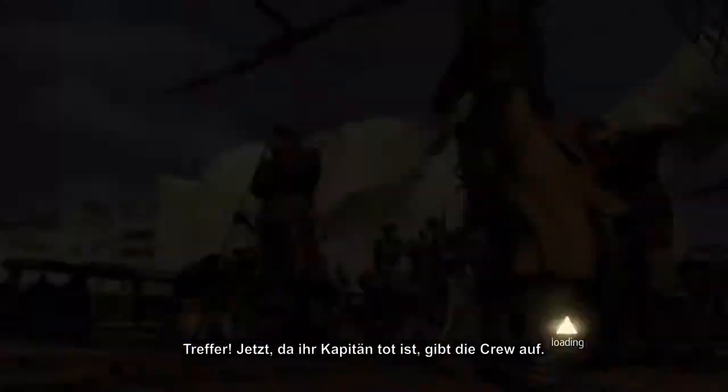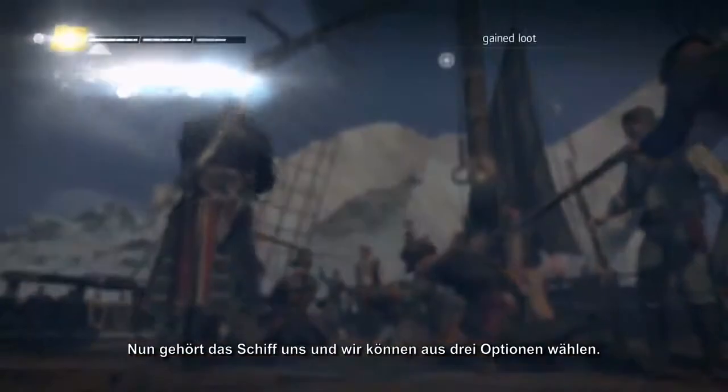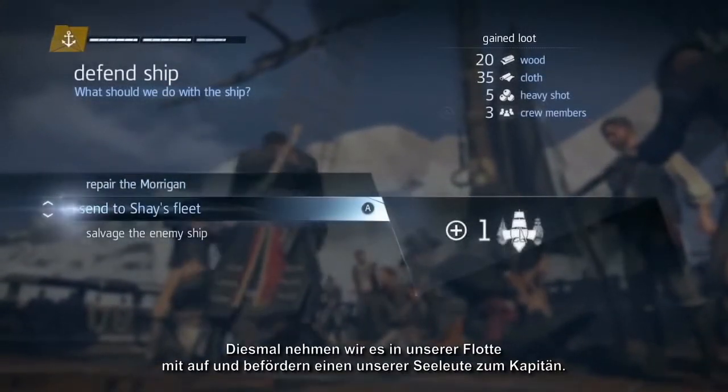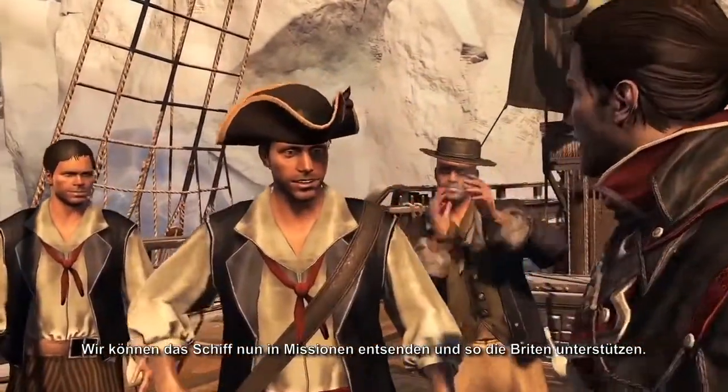With their captain dead, the enemy crew surrenders. Now the ship is ours, and we have different options to choose from. This time, we'll add it to our fleet and promote one of our crew members to be the captain. We can now send the ship on missions to help the British in the war.